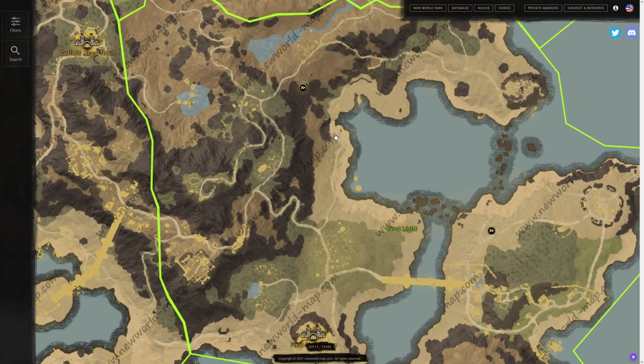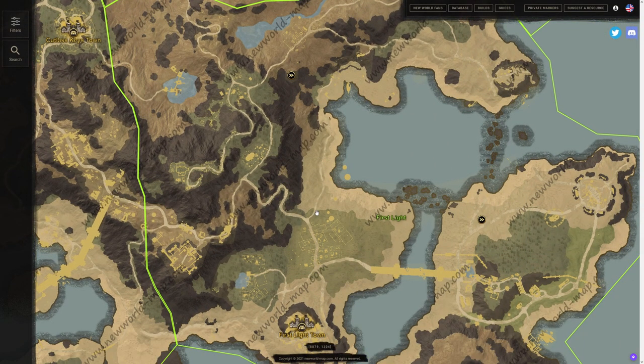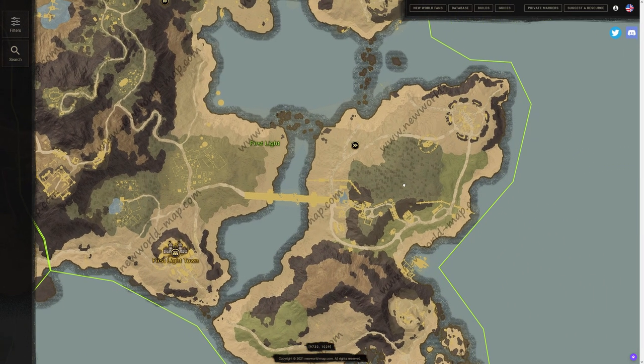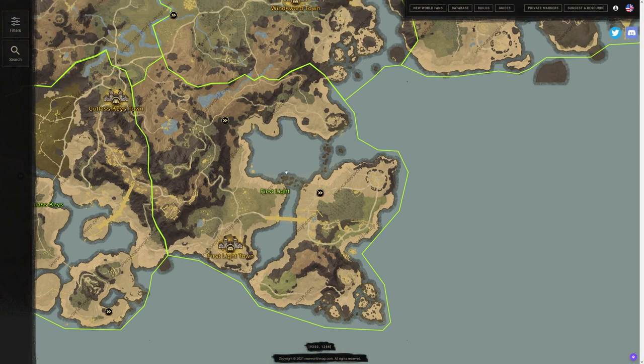First Light is the next one. We have one on the north side of this mountainous area — you can take this path or the swerving path all the way there. We also have First Light's far right one, so we have two in First Light. Another great spirit shrine location is right in the middle of First Light, kind of close to the fort area.